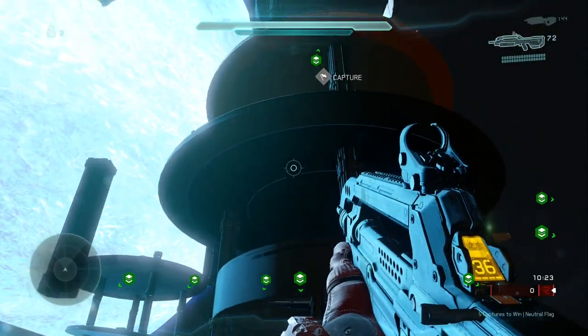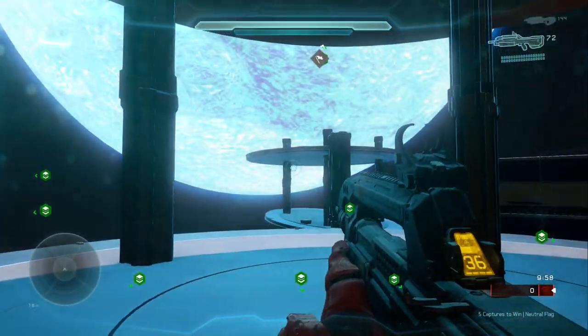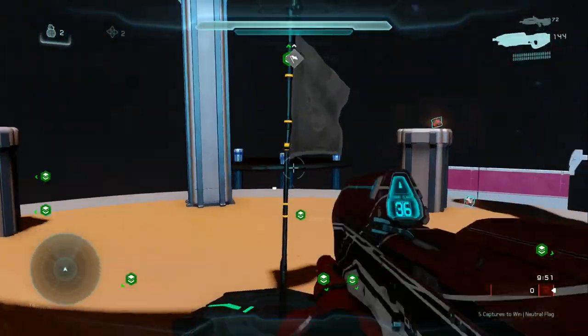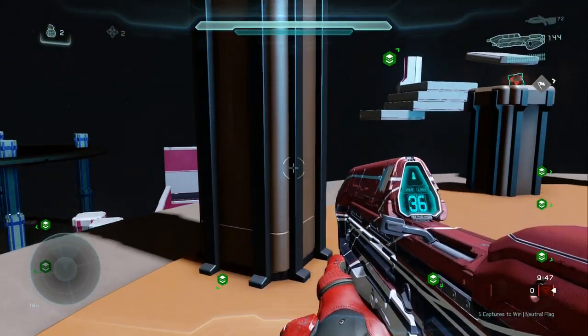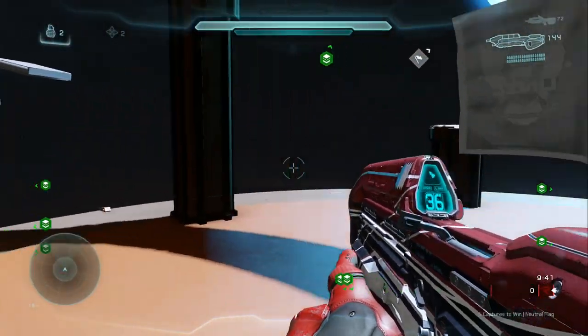The biggest power position here is going to be the ring. There are four different layers to it, and pretty much this is the central point of the map. You're going to want to get up here — ring has a neutral flag that will spawn here, and there's also a stronghold and generators positioned around it.